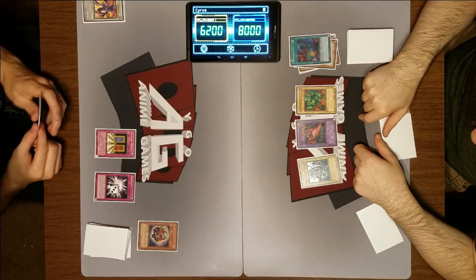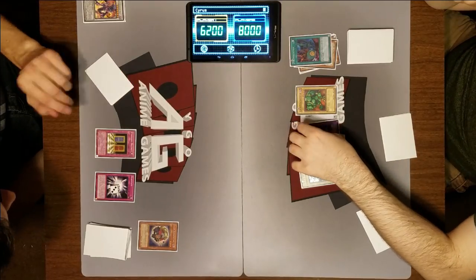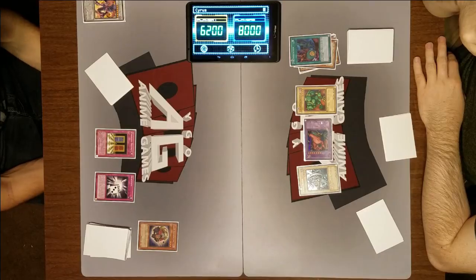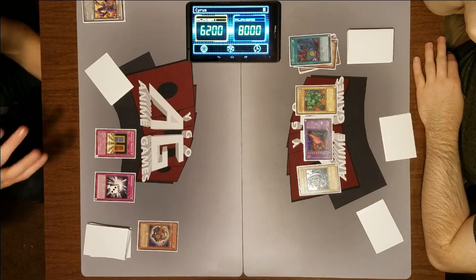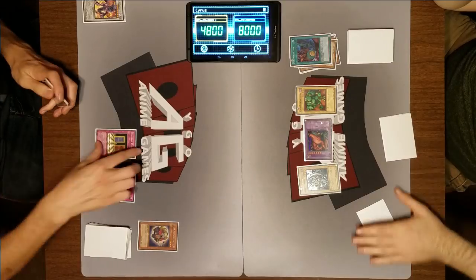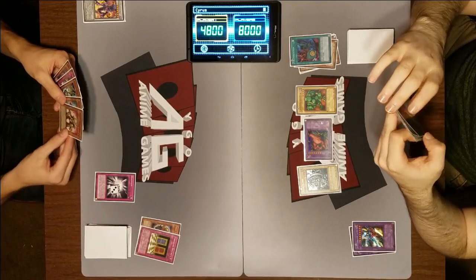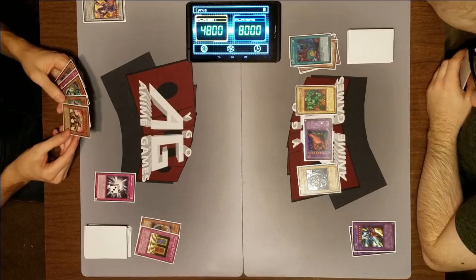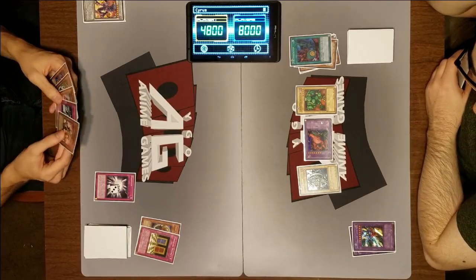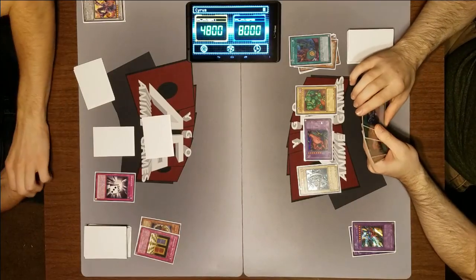Let's do Changing Destiny. Only when an opponent's monster declares an attack — negate the attack and change it to defense position. It cannot change its battle position while face-up on the field. Then your opponent chooses one of these effects: they gain life points equal to half the attack of the negated monster, or inflict damage equal to half the attack. I will do damage. Changing Destiny at least bought me some time. A little bit.